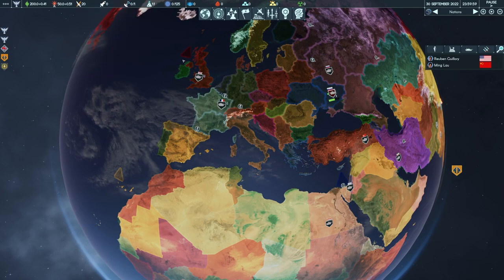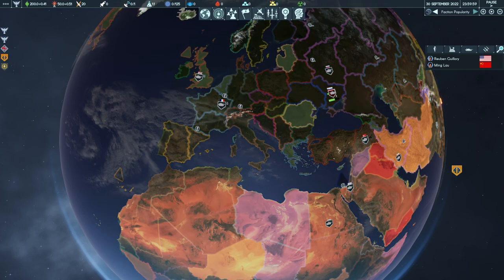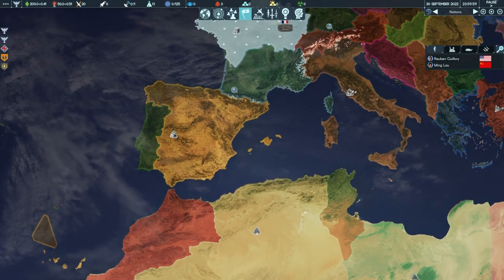Over on the right we have the different map modes we can look at, as well as the time controls — pause, speed, and so on — and then our different counselors, which we'll get to in a second.